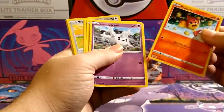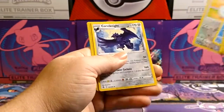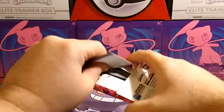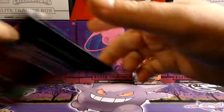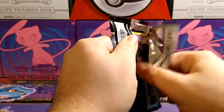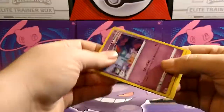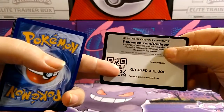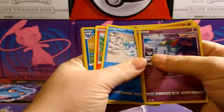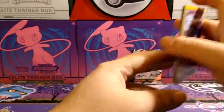We've got a Pansear, a Corsola, a Baltoy, a Minun, a Qwilfish, a Lulu reverse, and a non-holo Corviknight. Get another one here. A code card, Adripì, a Makuhita, a Rookidee, a Galarian Duraludon, a Sizzlipede, an Amoonguss reverse, and a non-holo Ursaluna.